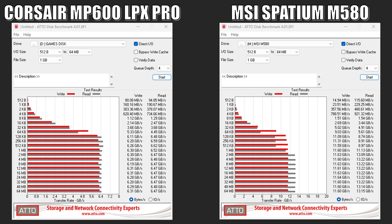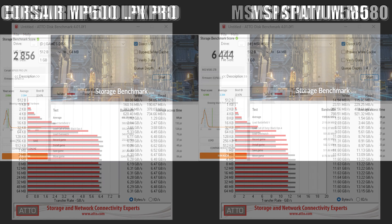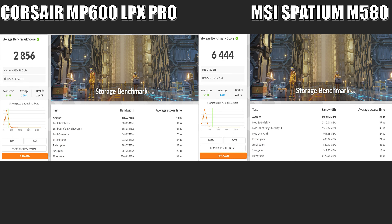So yeah, if you want something as fast as possible, then Gen 5 is the way to go. When it comes to gaming, 3DMark also has a pretty cool storage benchmark as part of their suite. I like this benchmark because it provides insight on some real-world practical tests such as loading save game profiles, saving games, installing game files, and recording gameplay video streams. It tests load times for Battlefield 5, Call of Duty Black Ops 4, and Overwatch. You can see how the higher bandwidth and lower access times result in quicker load times for the M580 over the MP600. Installing game files, creating save files, and recording gameplay streams would be quicker as well — so all around, better performance.